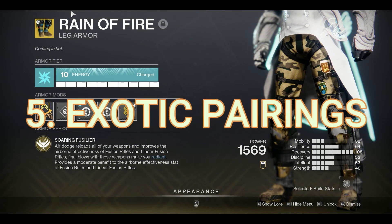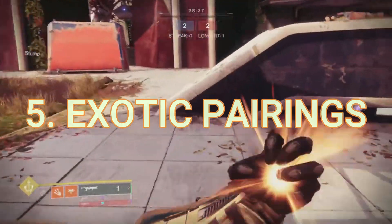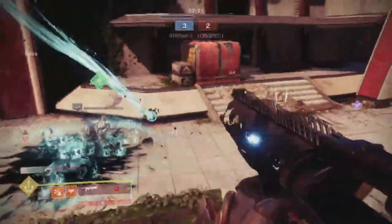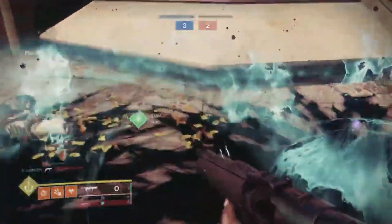Moving on to number five, we have the exotic pairings — the cool stuff. With the Warlock, it's going to be Rain of Fire. This allows you to dodge and essentially negate the reload on Wither Horde, allowing you to control a very large area, as well as shut down supers quite well, especially bubbles.